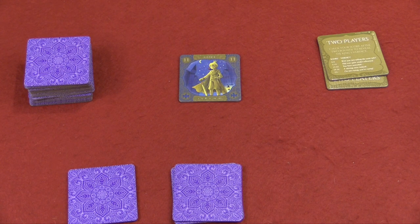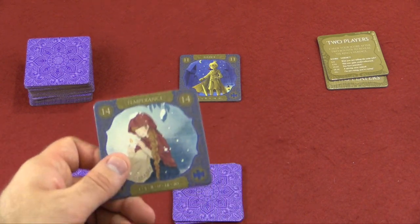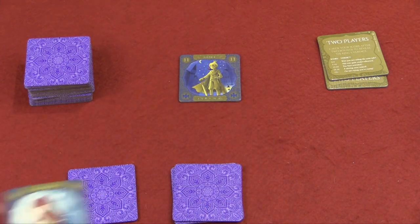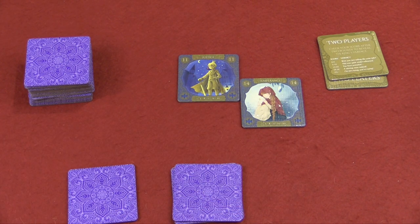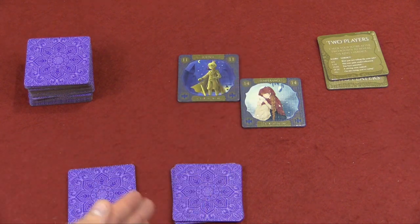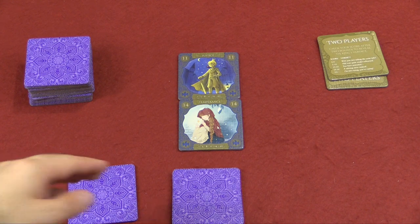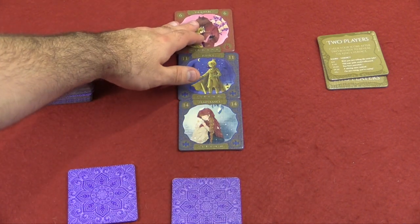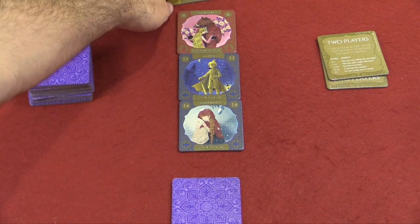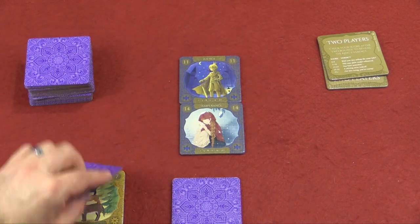It's difficult though, because when you lay down a tile, you want it to be going from left to right and higher than the previous number. For example, I have to put this 14 here next to this 11. When you put it down, you can either put it beside it or in a column. In a two-player game, you can only have up to three tiles in a column. In a solo game, you can have up to four.